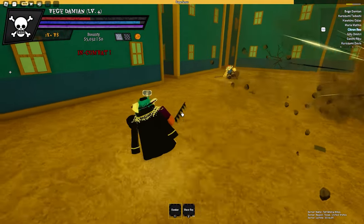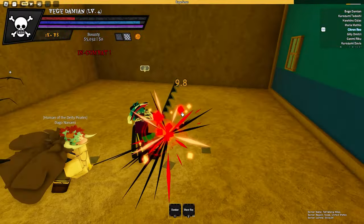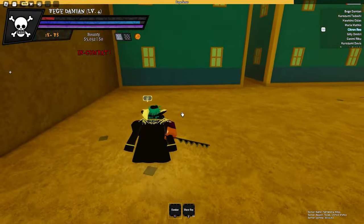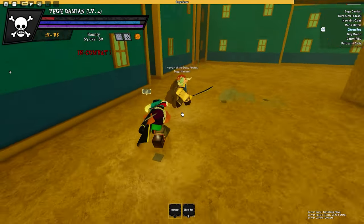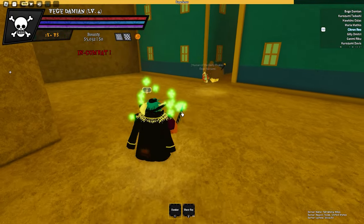There are also subclasses. These subclasses just help you out with your crew. Navigator helps you navigate through the sea. Doctor helps heal your teammates. Shipwright helps fix your ship. The chef cooks food for your team to eat. And the musician busts your whole team.